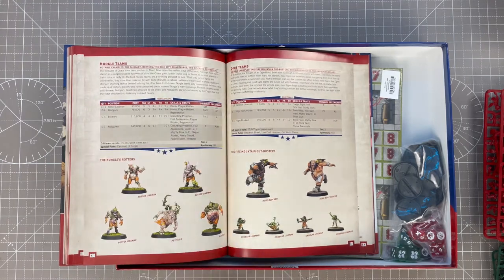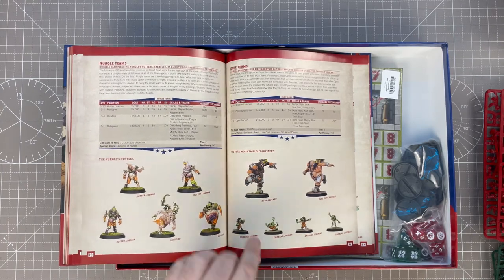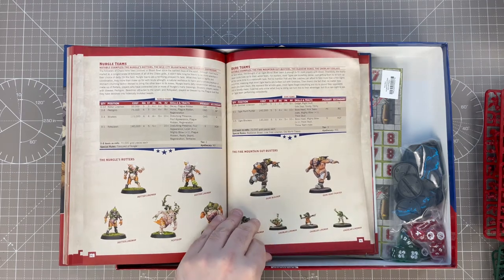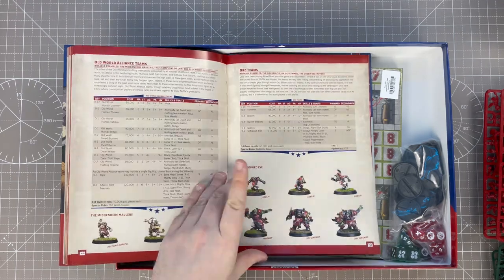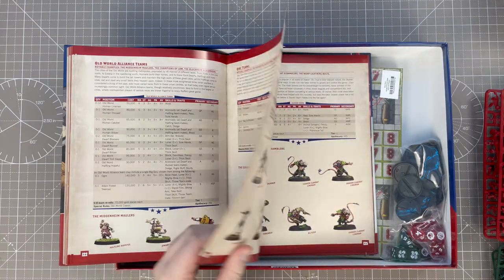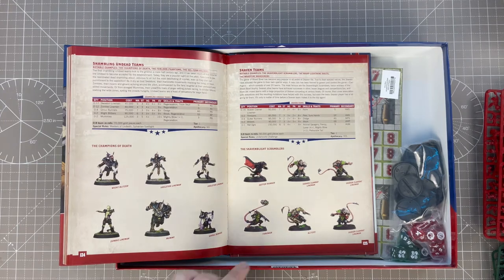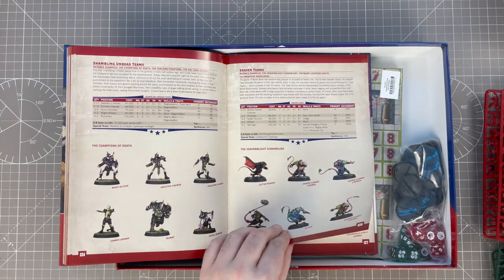A Nurgle team — I'll steer clear of them. Just Rotten Guys, a Pestigore and a Bloater. Ogre teams, the Fire Mountain Gutbusters — those look really cool. Orc team, the Gouged Eye of course, where Varag Ghoultur used to play. Shambling Undead — Skeletons and Mummies — and the Champions of Death are the famous ones.